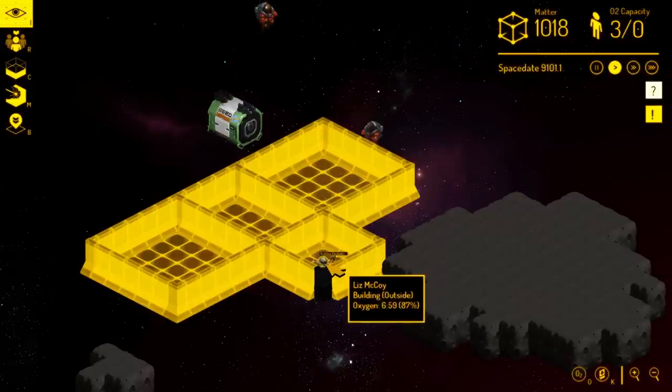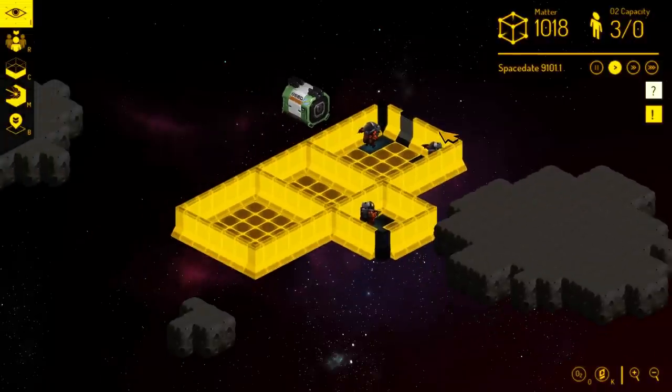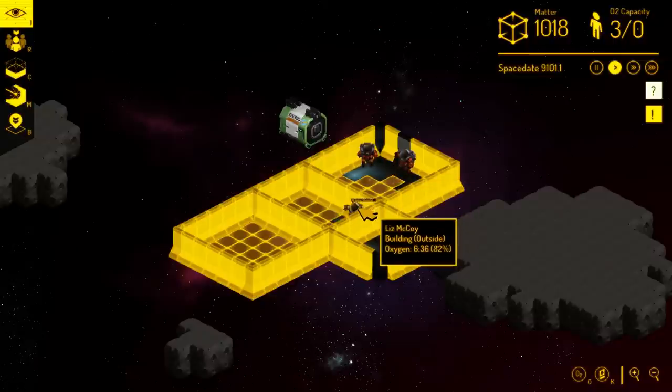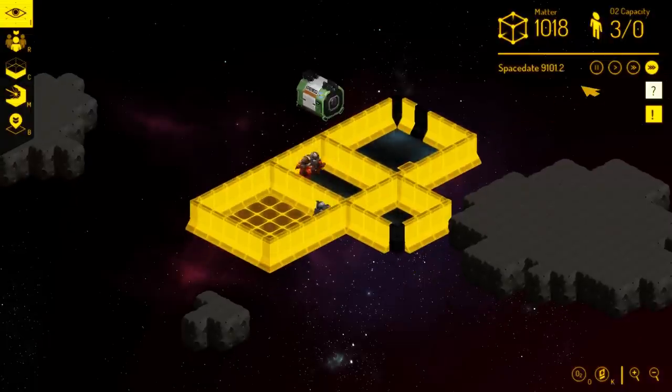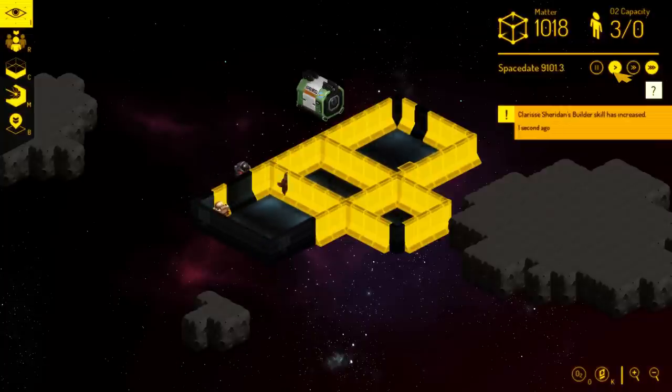I can hover over somebody and get a tooltip showing essential status points. This is Liz McCoy — she's building base exterior stuff, and this shows how much oxygen she has left, which is very important for spacewalking people. The speed at which people build is dependent on their builder skills. It's not bad that we have some lower-skilled builders; they'll just take a little longer. I'm going to click the fast-forward button — that goes up to four times the normal game speed. They build floors first, then fill in the walls. Liz's builder skill has already increased because when you're not very good at something, you improve a lot early on.